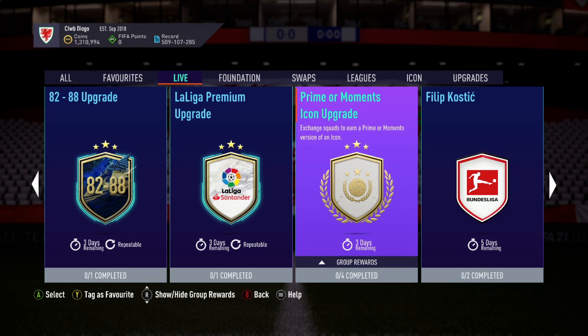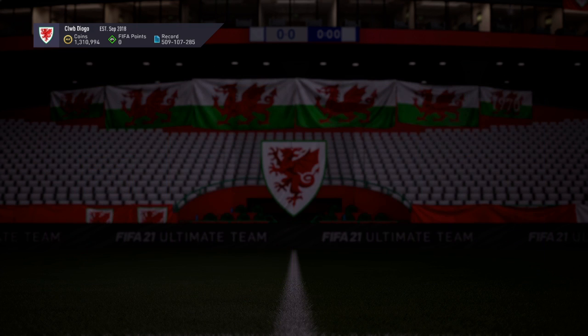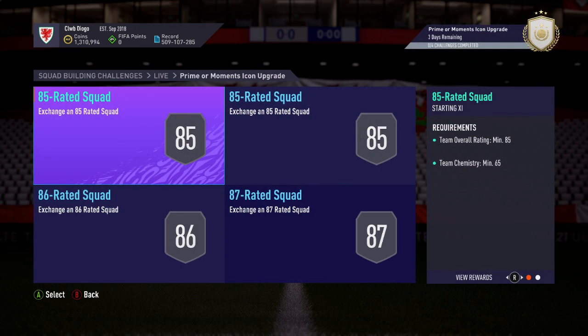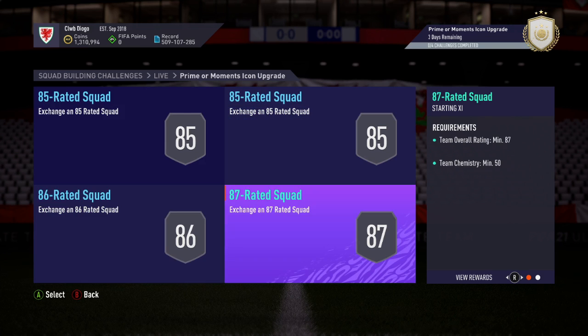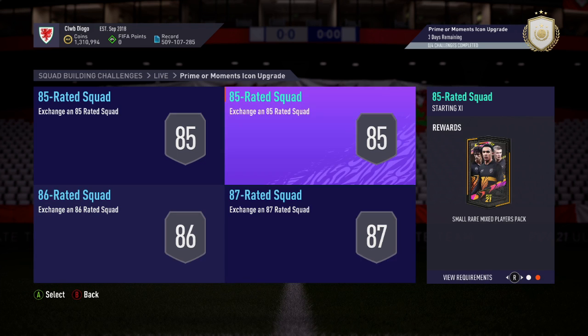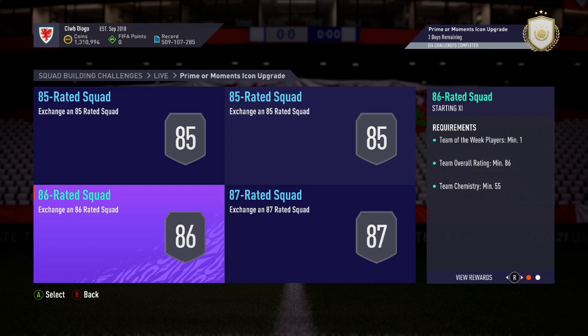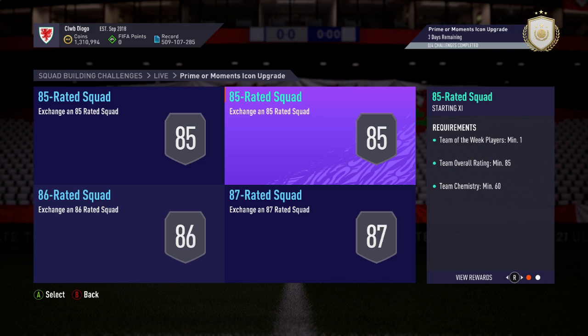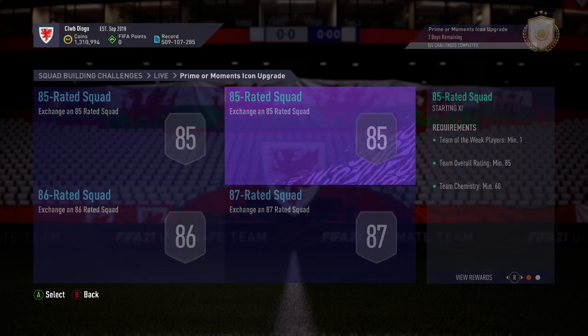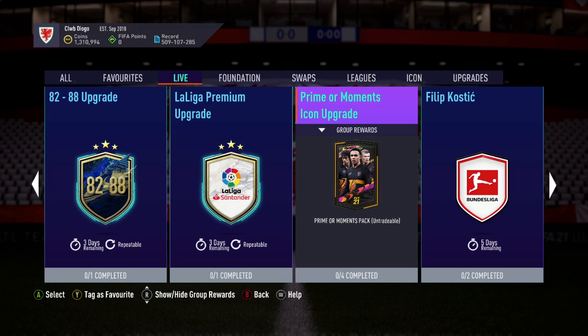Prime or Moment Icon Upgrade — four segments. You are going to get some of the best cards in the game, but it's going to cost you 2x 85-rated teams, one with an inform and one without, an 86-rated team, and an 87. My days — look at the state of the packs you get back. What's the point? That's going to come in at around 600k or something stupid. Is it worth it? In my honest opinion, not unless you have an abundance of spare coins.